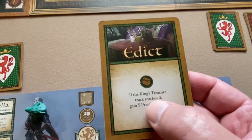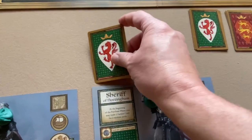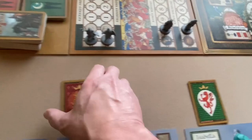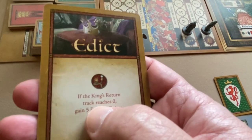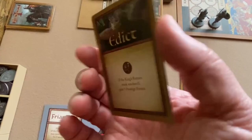Players want to keep their edict cards hidden because they reveal extra prestige goals. For instance, the Sheriff of Nottingham's card says: if the King's Treasure track reaches zero, he gains five prestige points. Isabella's card says: gain one prestige point per Saladin's banner card in her hand. Robin Hood's card says: gain one prestige point per red Richard's hourglass card in his hand. Friar Tuck's card says: if the King's Return track reaches zero, he gains five prestige points.